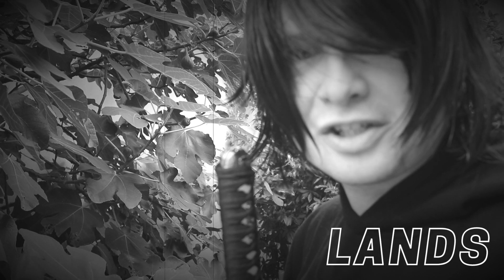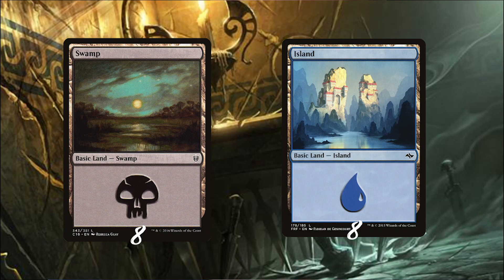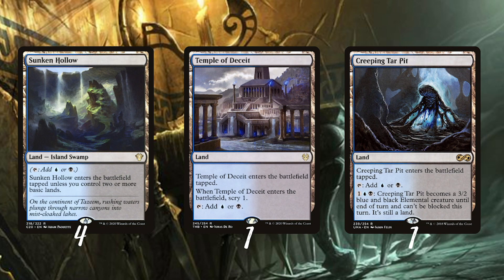But first we start with the flavor — the basic lands. I play eight swamps and eight islands. For the swamps, it's important that I choose this beautiful art from Rebecca Gay, because no ninja movie is complete without a full moon — so this is my ideal swamp for this deck. For the islands, this is the closest island I found that resembles a ninja fortress. I also play four Sunken Hollow for the mana fixing.